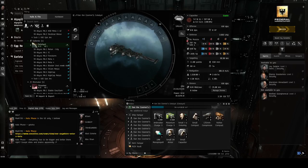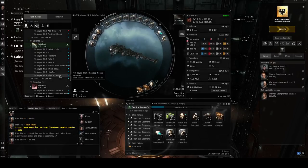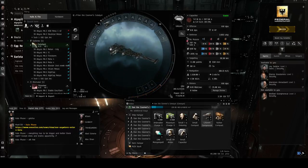So once you've completed those Career Agents and your training is making headway, we need to know what modules to buy. I've tested various fits over 150 runs and found that this build best addresses the things a new Catalyst pilot needs. For our high slots, we have 8 turret hardpoints, so we'll be fitting 8 125mm Compressed Coil Gun Is.